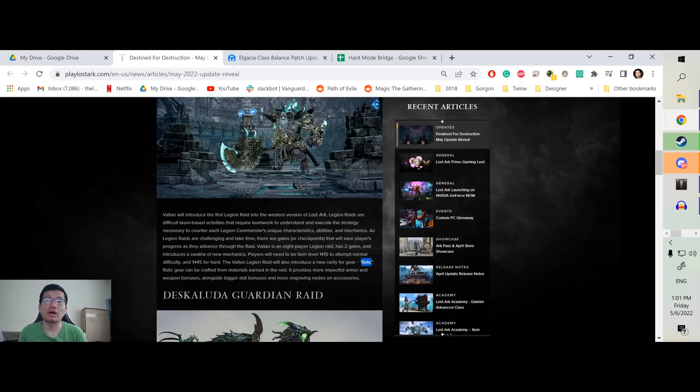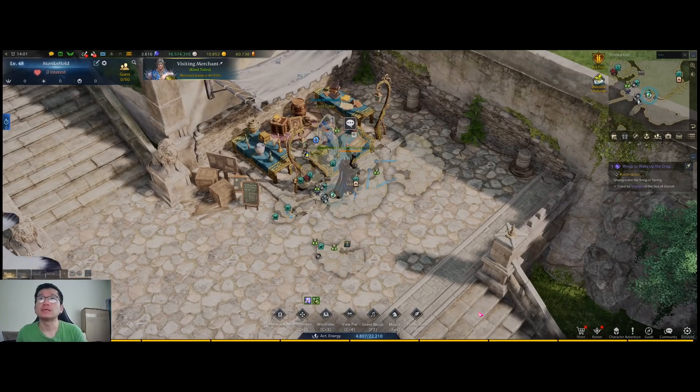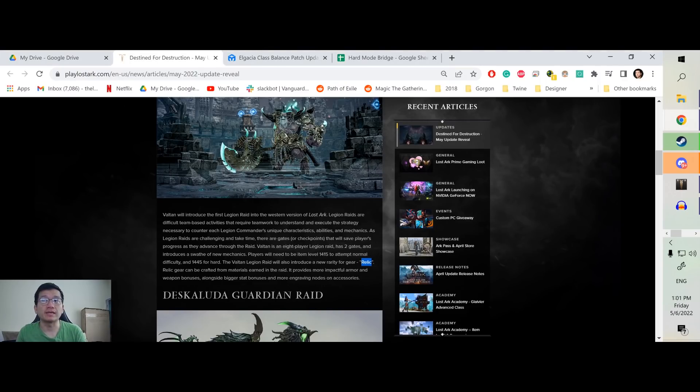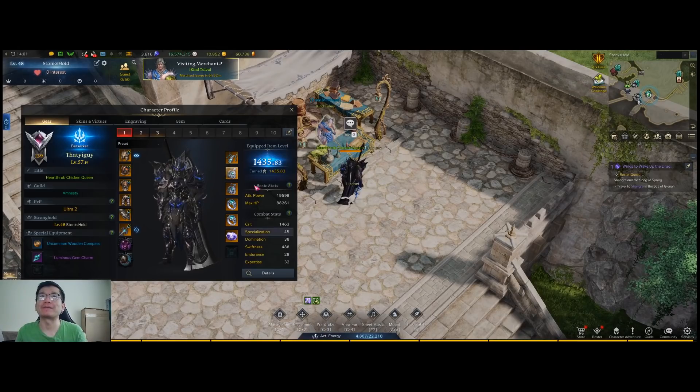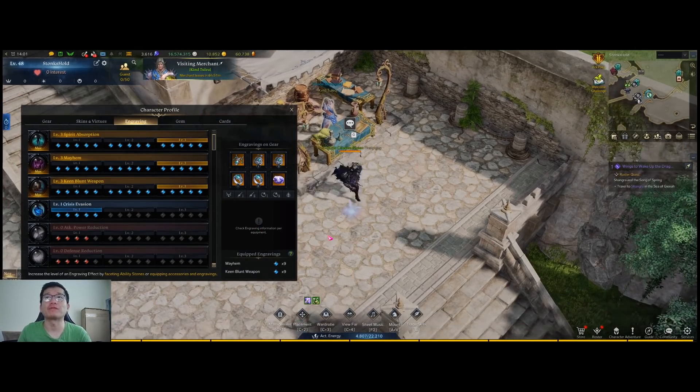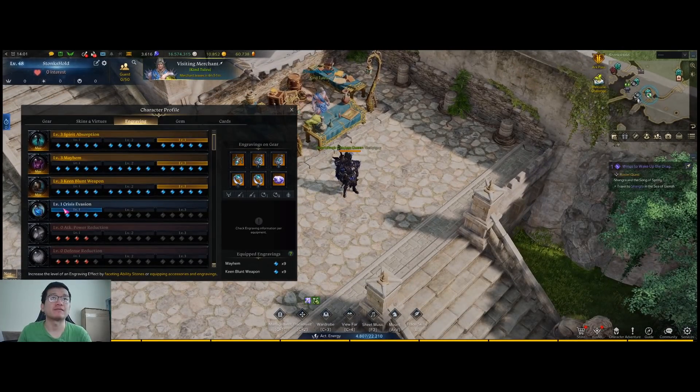We're going to get Relic level accessories. Right now, if we look at our accessories, the best we can do is three to one engraving, three to another engraving, and then stats. But with Relic, we're going to get potentially five to one engraving and three to another engraving. So it's going to be much easier to get to four times three once Relic exists in the game. That's another reason why I don't think you should spend too much money before Valtan comes out on getting the four times three.